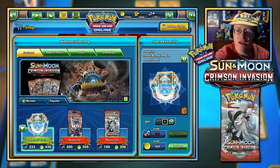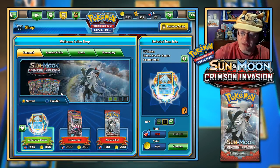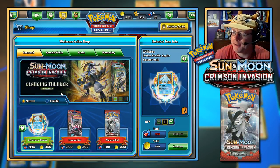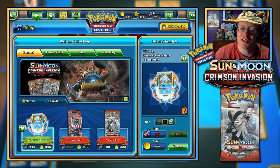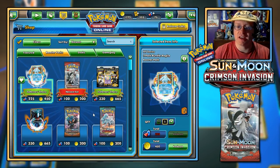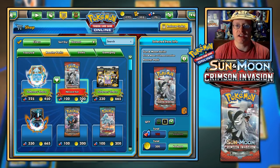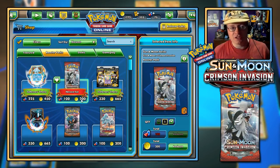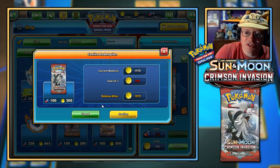The Elite Trainer Box Mega Alakazam code — I believe that gets you Mega Alakazam sleeves, a deck box, and maybe a promo card. Help yourselves — copy it and redeem it in Pokemon TCG Online. What I was going to mention: it'd be cool if Pokemon GO eventually incorporates weather for Castform — when Castform comes into play in GO, how are they going to get the different forms? I'm wondering if it'll be weather-related. That'd be kind of cool.